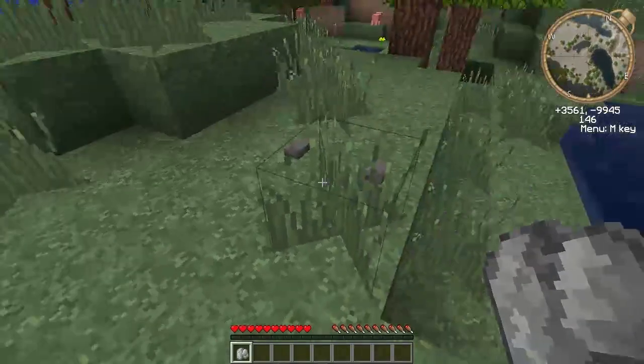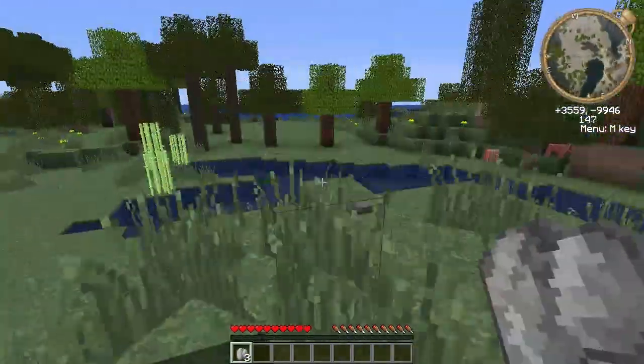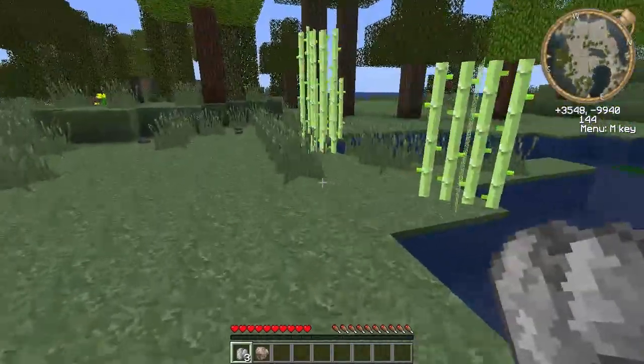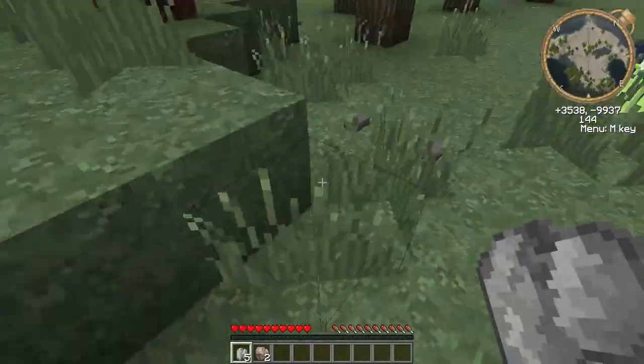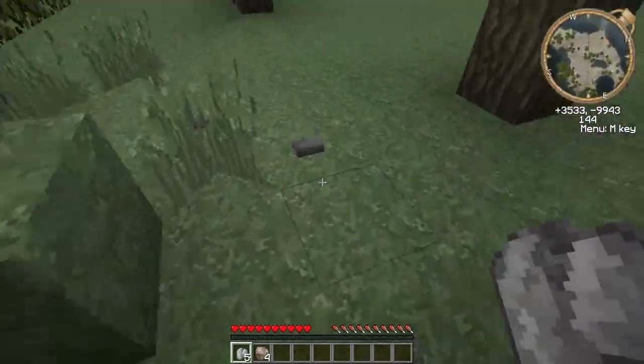Oh look, we've got some sphalerite here. Hopefully we'll be able to get some actual rocks out of this. So what we're going to do, we're just going to build a house — our very first shelter — and in the process we may end up with enough metal to build our first tool. We'll just have to wait and see.